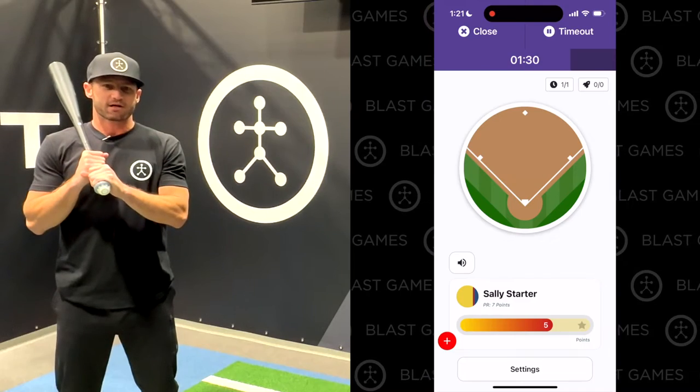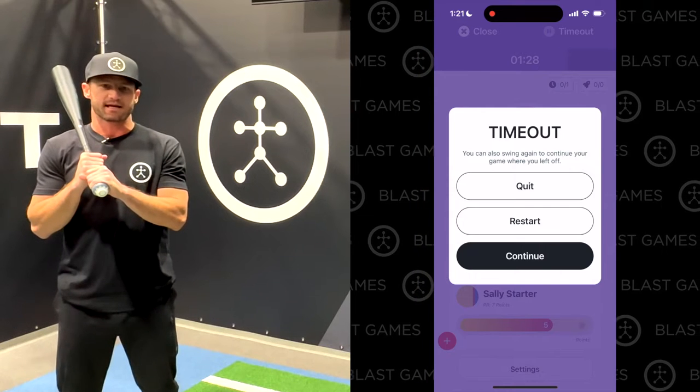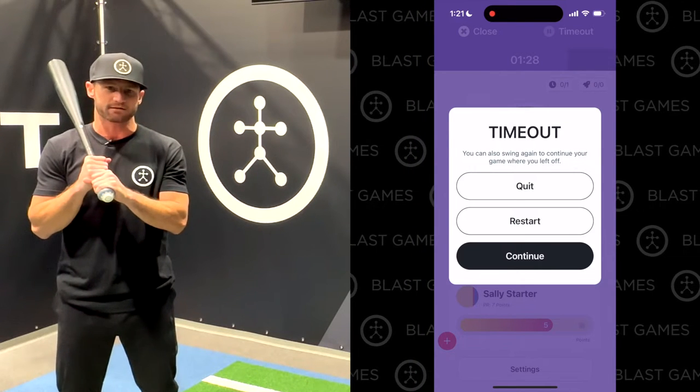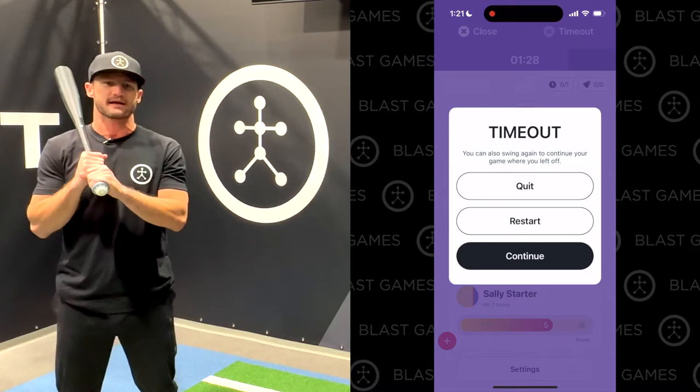If you're hot and hit multiple home runs in a row you can score a streak and gain bonus points — make them count. If you need to take a quick break, tap timeout, or better yet create a Siri shortcut and say 'Hey Siri, timeout.' But hurry — the timeout will buy you a max of 30 seconds before the game resumes automatically. If you're ready to go before the timeout expires, just take another swing and the game will resume.